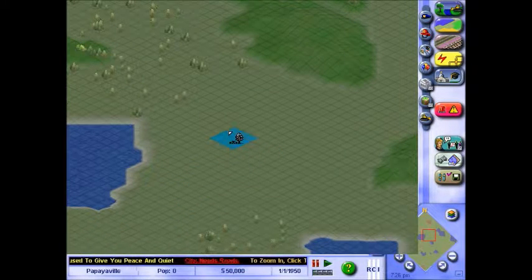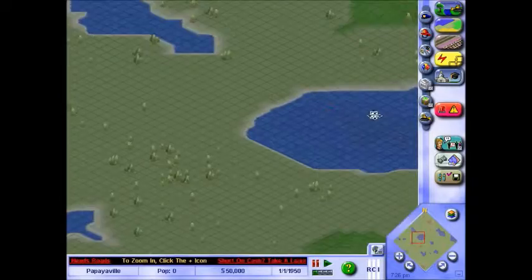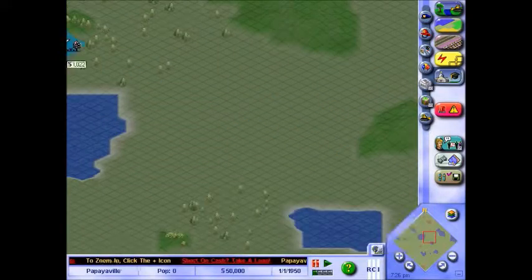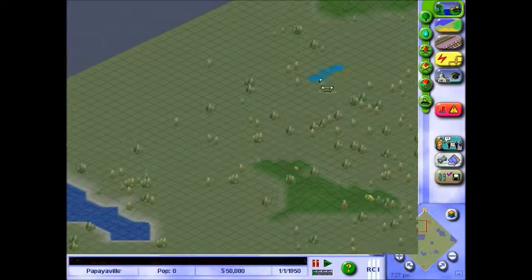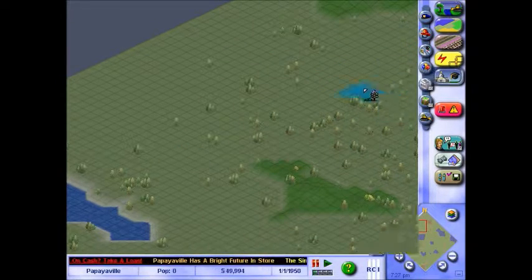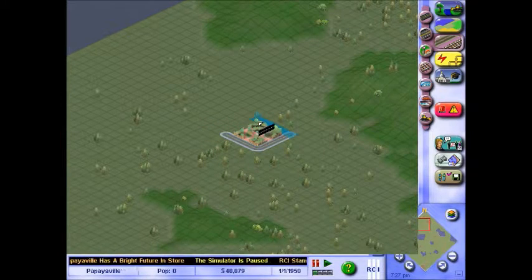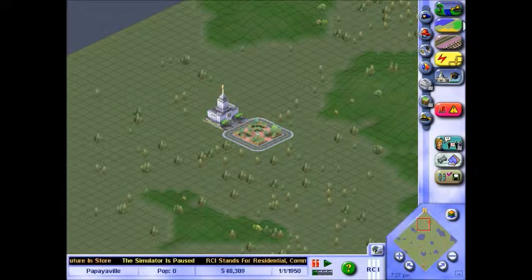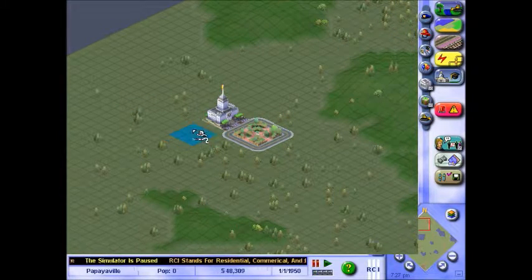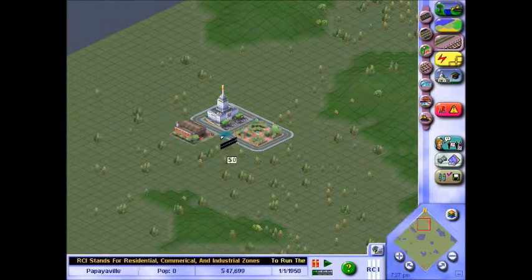Welcome to the lovely little town of Papayaville. Let's set up this first area. Right in here — look at this, isn't this beautiful? I got right between these hills. I'm going to set up this little park as the city center going on. That way we kind of have a focal point to build the place out of.